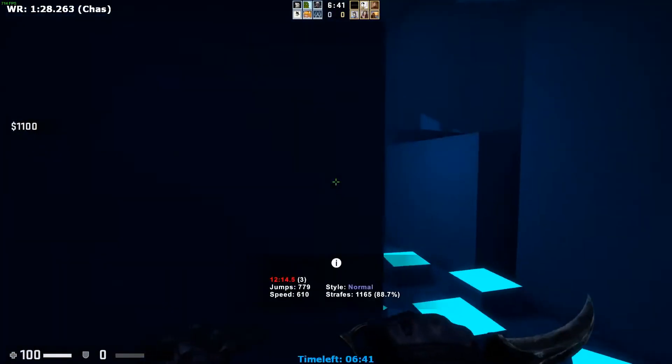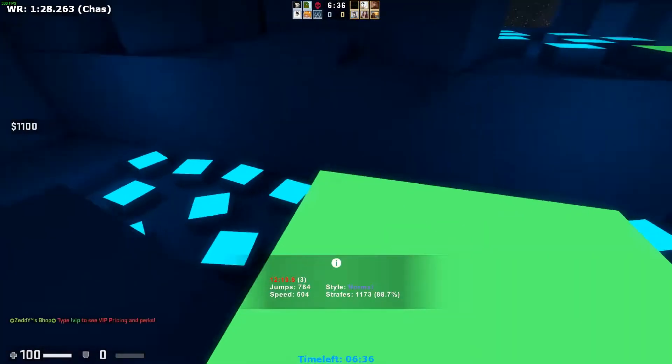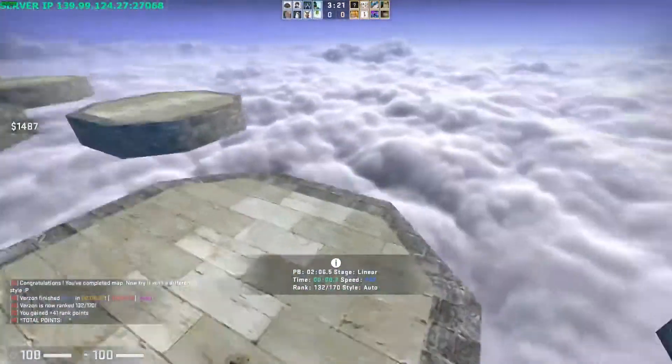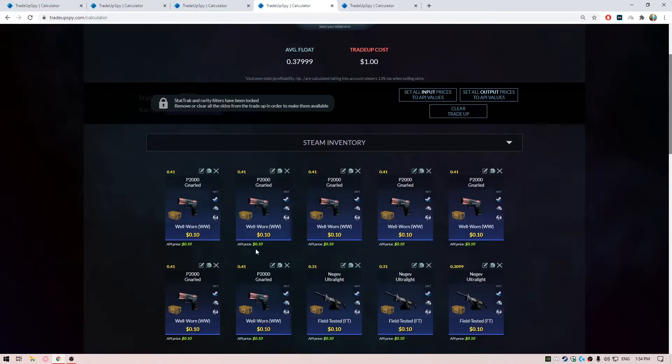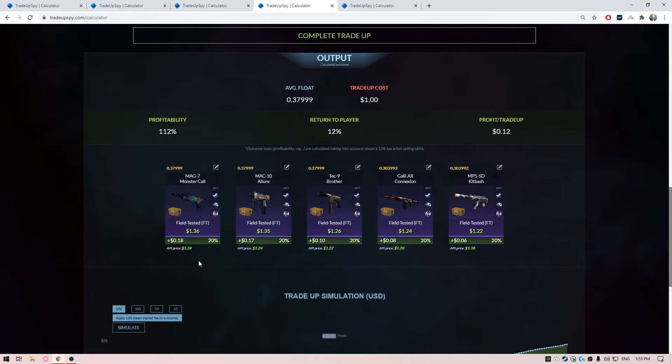For the fourth trade-up, this is a really good no-risk trade-up once again and the floats are a bit easy to find. All you have to do is try to use buy orders to reduce the price. For this, we are using seven Well-Worn Fracture Case skins with floats less than 0.41, and three Fracture Case skins in Field Tested condition with floats less than 0.31 — really easy to find floats. You can spam this trade-up, but definitely try to use buy orders as it's going to be a lot helpful for reducing costs.